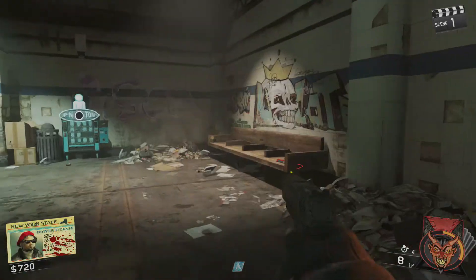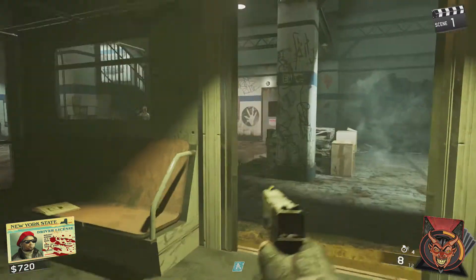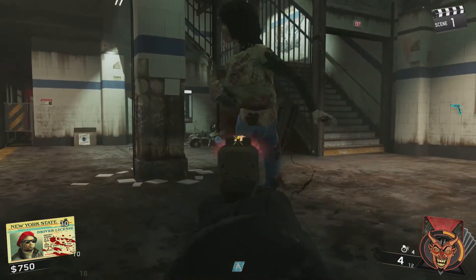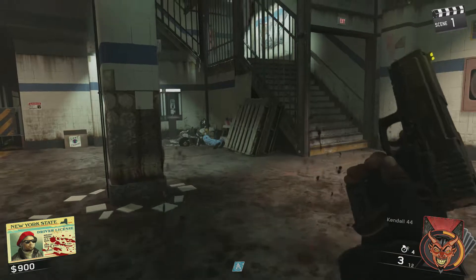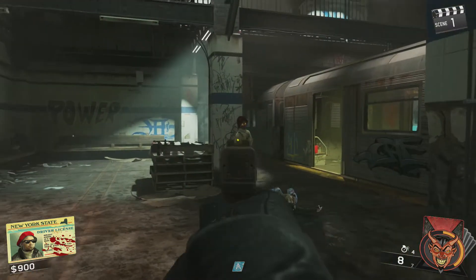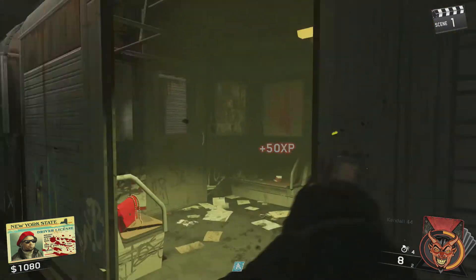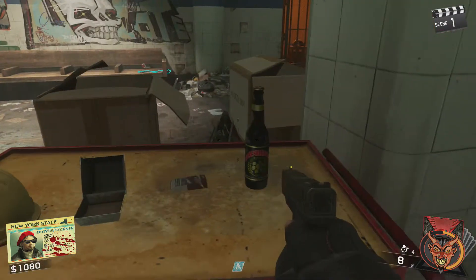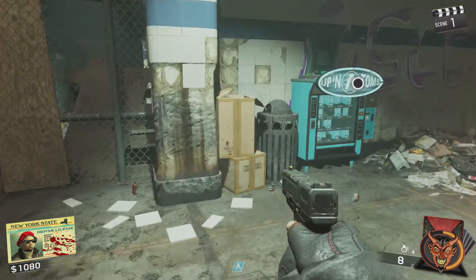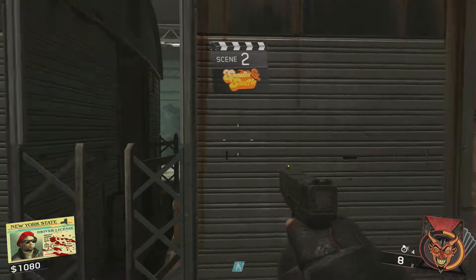Welcome everyone, Sunset Vista here, and I'm back with another Infinite Warfare Zombies tutorial. Today's tutorial will show you how you can access the double Pack-a-Punch machine for 10,000 points. To do this, you must get access to the Pack-a-Punch machine first — if you haven't, check the image in the middle of the screen which will take you to my tutorial.